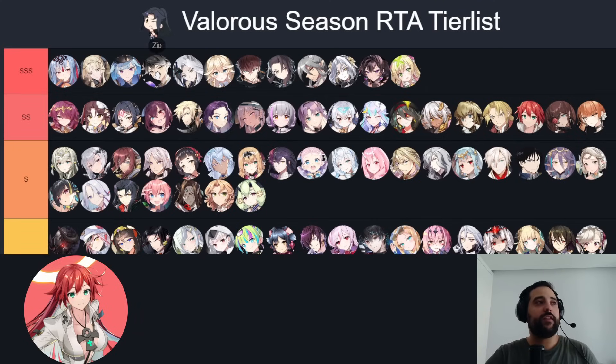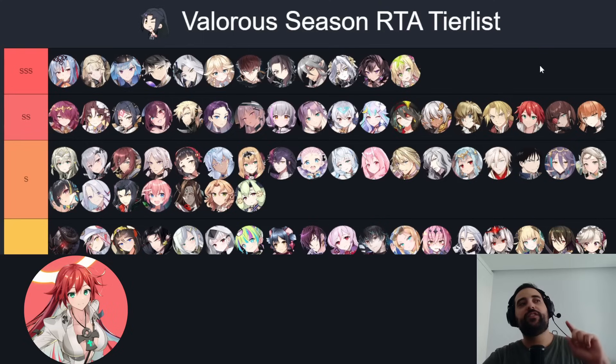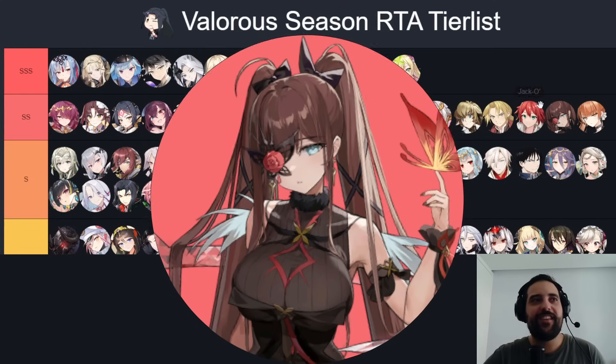Jack O is currently the best cleave unit. If you have turn-one priority — say Zio S3s a unit — Jack O goes in and that unit is dead. She is held in check by being fire element, getting punished by Karina and Run, and blue units like Lua can't be killed by her. But she's still the best cleave unit in the game.